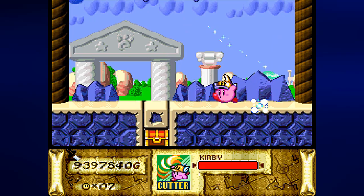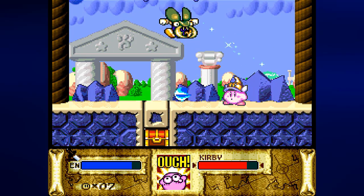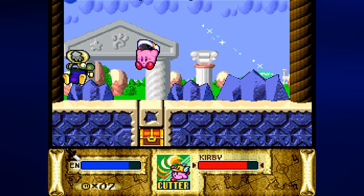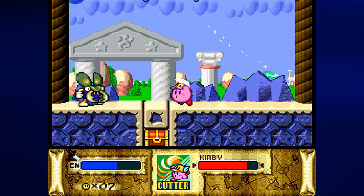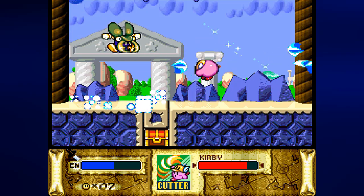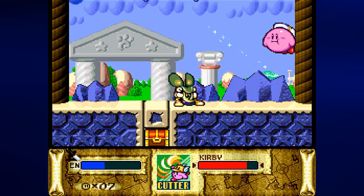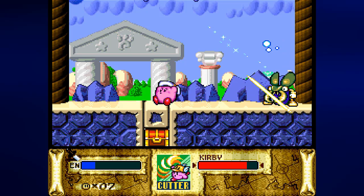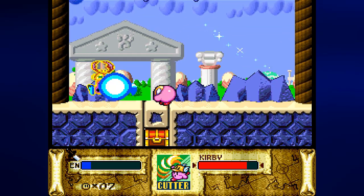There's a nice little downward corridor here with an enemy I can beat up. I'm just going to beat them up with Cutter. I probably would be doing a much better and faster fight if I was using something other than Cutter — like fighting this guy without an ability would actually do even more damage.